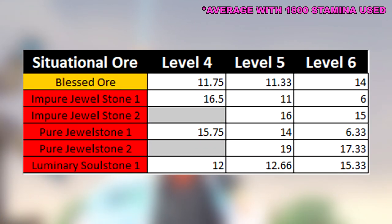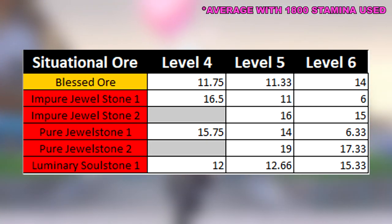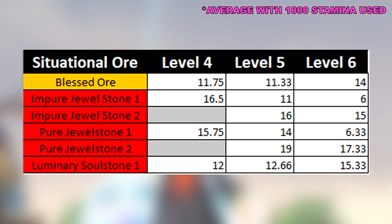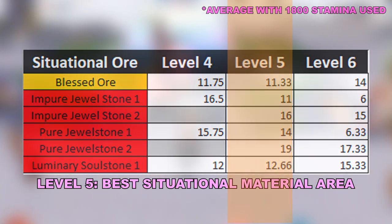And finally, we have the situational ores. These ores have the same increase and decrease pattern as the refinement ores and the tier up ores — decreasing the level 1 ores and increasing the level 2 ores with each mining level, with synthesizing and dismantling being your best bet depending on what you need from the jewel stones. That being said, the level 5 area is showing the best ore to stamina ratio versus the other levels. Go for this level if you're looking for these types of ores.